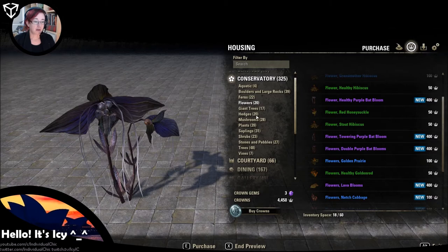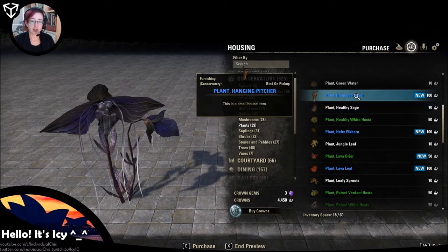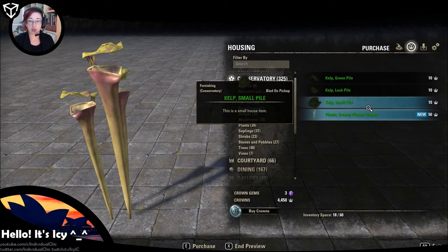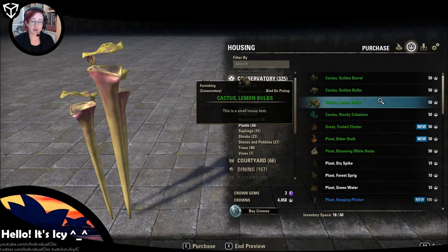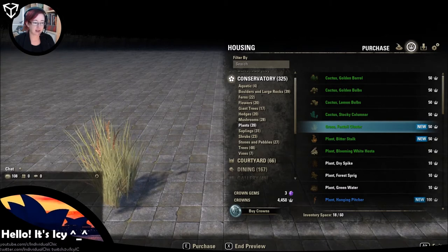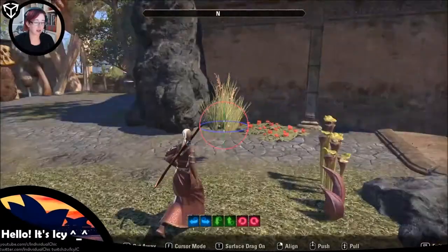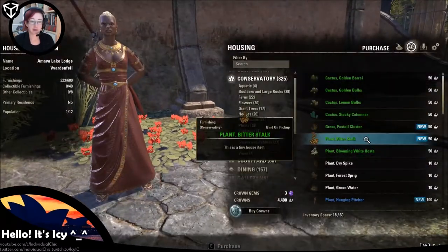We had a quick look at furnishings and hedges — there are no new hedges, which I find disappointing. Under plants, the rest of the swampy type plants are all in here. We've got some foxtail clusters, which are fantastic. These are so nice! I want those everywhere — garden hedges, borders. But I'm not going to pay crowns for them, pretty much.